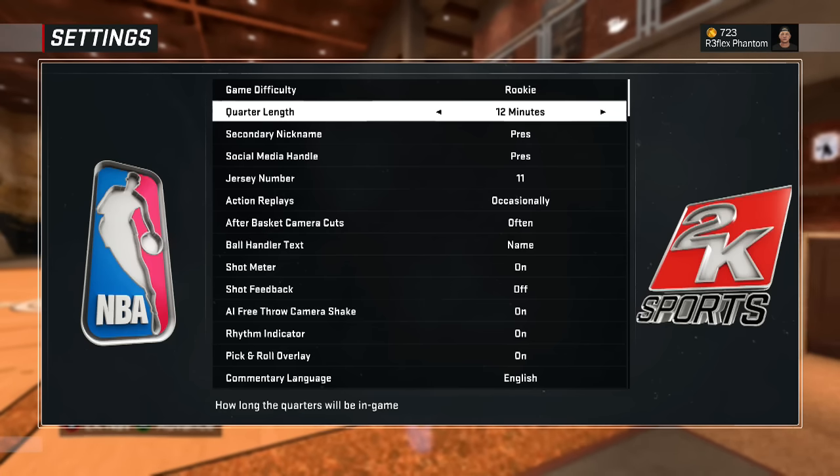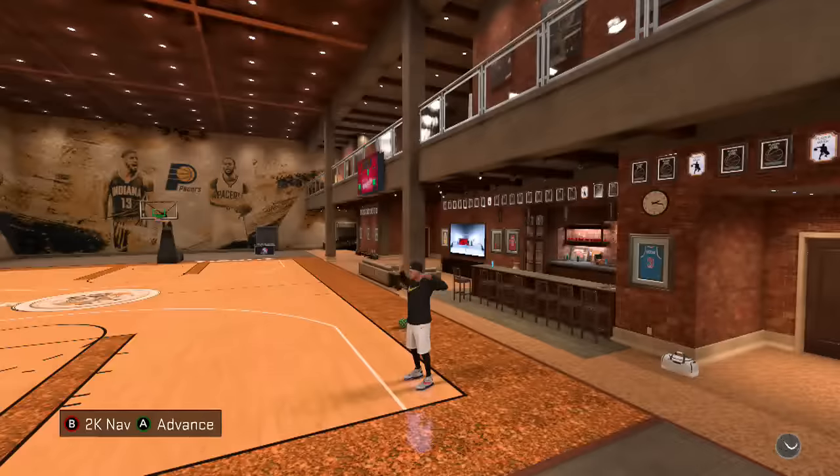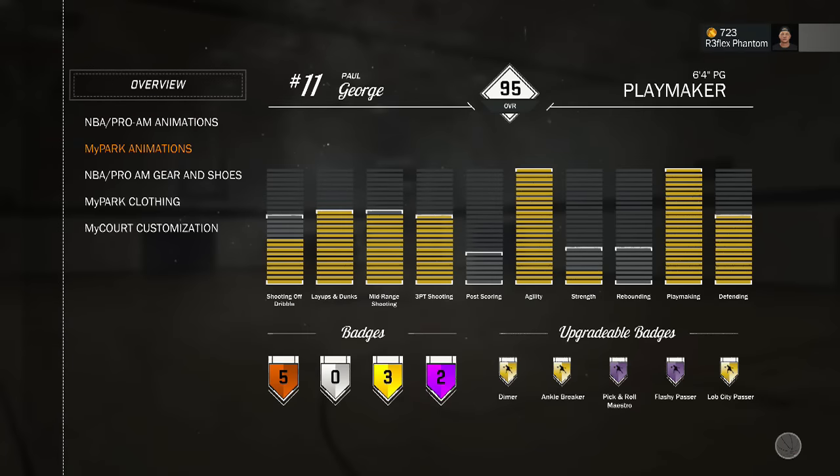Quarter length: 12 minutes, but for the sake of this video I'm going to have it on 5 - I don't feel like playing a longer than half an hour game. Next thing you need is your Playmaker badges. I have all 5 of my badges, I have 2 Hall of Fame. To get this badge, I think it'll work with 3 - you might need all 5, but I think one of my friends got it with 4. You need at least 3 badges to get the upgradable version of it.